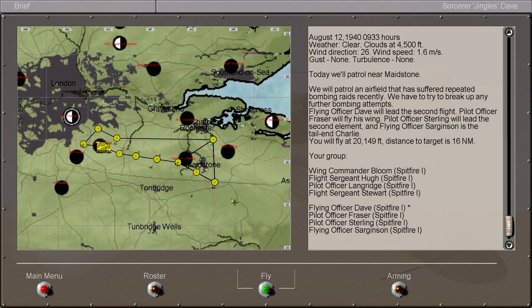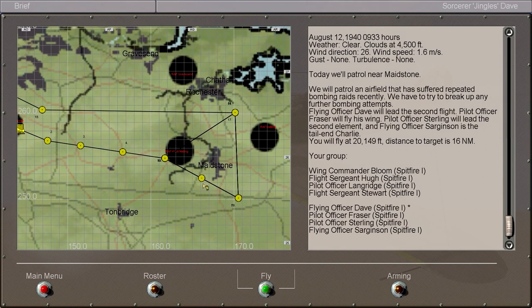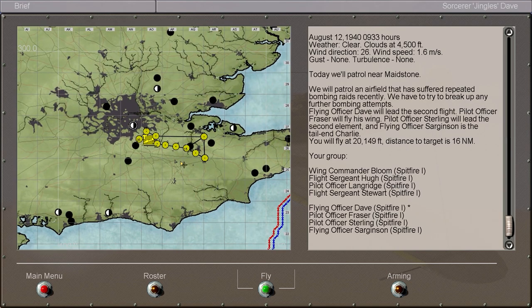He's flying with Hugh Langridge and Stuart. So we're going to just get on with it. We're going to be flying at 20,000 feet apparently. Our distance to target is only 16 nautical miles, so God knows how we're going to actually manage to climb up to 20,000 by the time we get there. But we'll see.